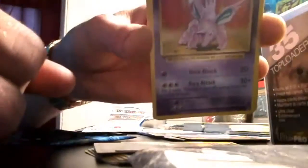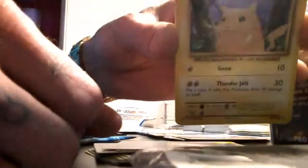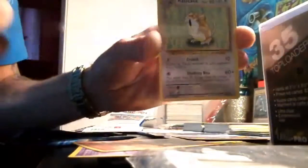And we've got Misty's Determination, Revive, Nidorino, Pikachu, Growlithe, Machop, Nidoran, Ponyta, a reverse rare Raticate — that's pretty cool — and a rare Raticate.